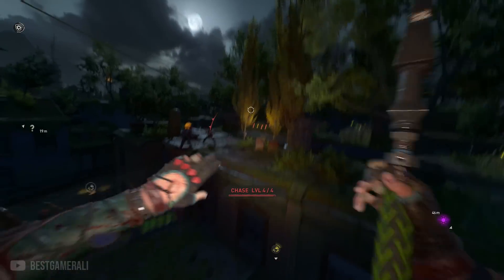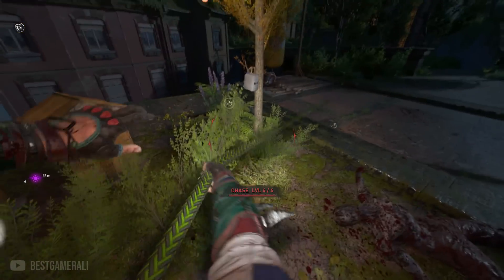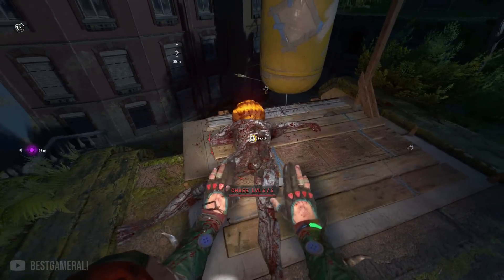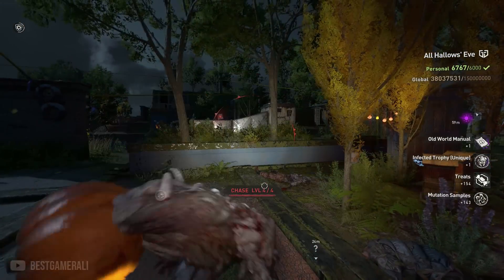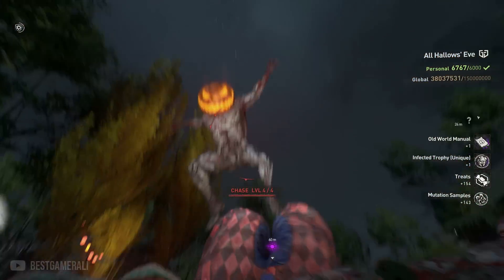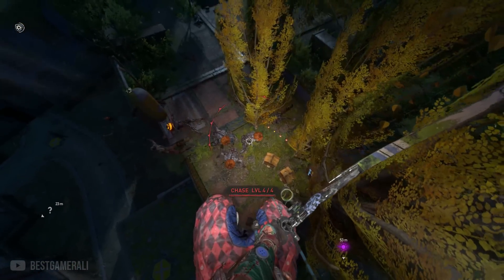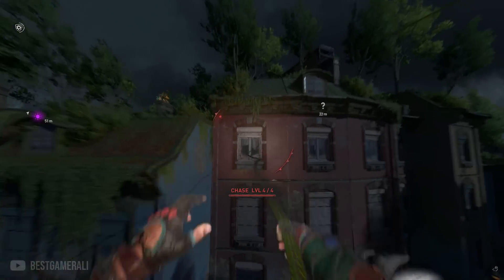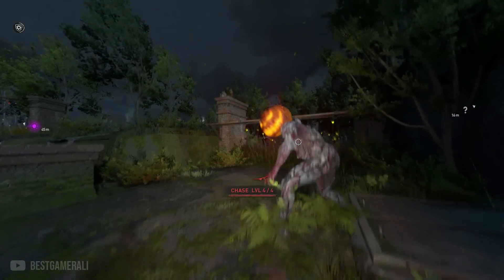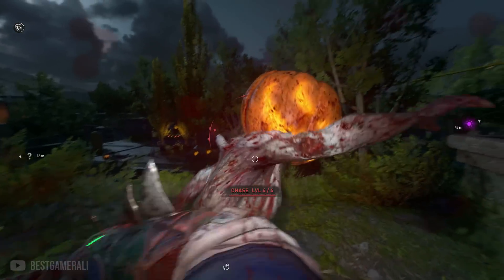That's basically everything from the latest Dying Light 2 update. There are more secrets in the game but we will find out about that when we play more during the Halloween event. Let me know in the comments your thoughts about the Halloween event — honestly I like it. The night is fairly more active and scarier than ever, so even for a limited time I kind of like this change. Anyway, thank you for watching, and I will see you guys in the next video — till then, stay safe and stay human.